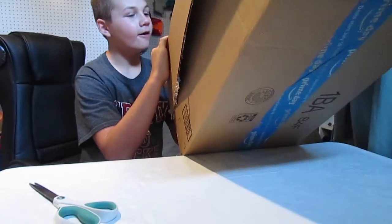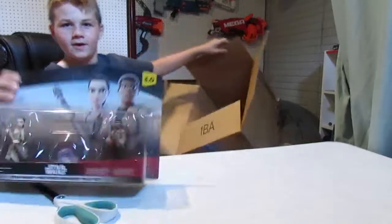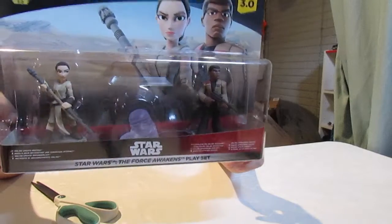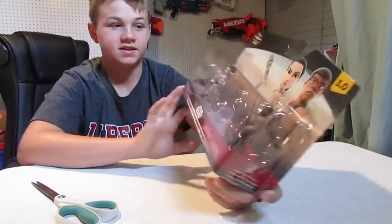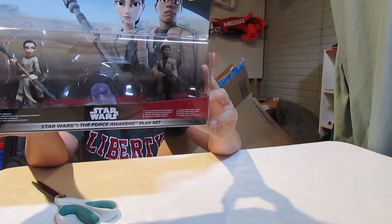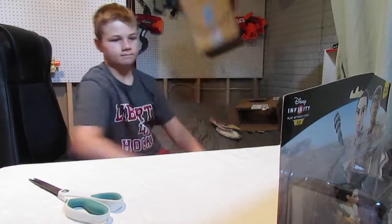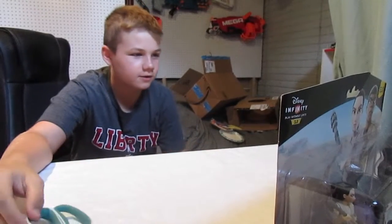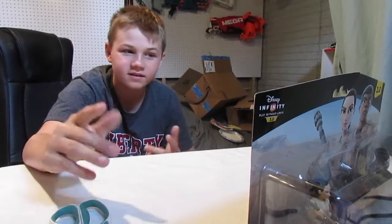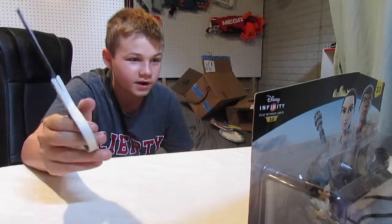Here it is — we got the Force Awakens set right here. So it's basically the playset story mode. It's weird, they have flags for different languages. So what you do is you place the playset piece on the Disney Infinity base, and it turns into the galaxy far, far away with new heroes and old friends as they search for a much-needed ally.